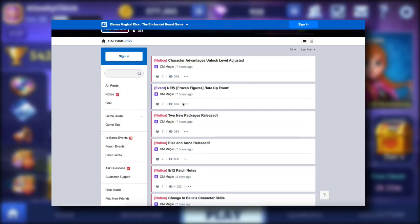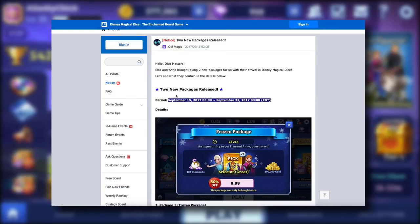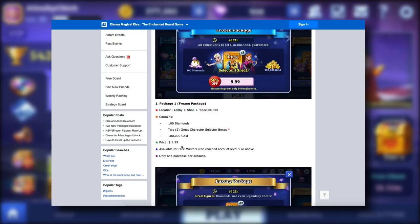I'm going to compare Anna's stats to Pooh Bear after we get her. Right now there are two new packages released. There is the $9.99 one, which we're going to check out in this video — 100 diamonds, two great character selector bonuses, and 100,000 gold, which is pretty sweet.